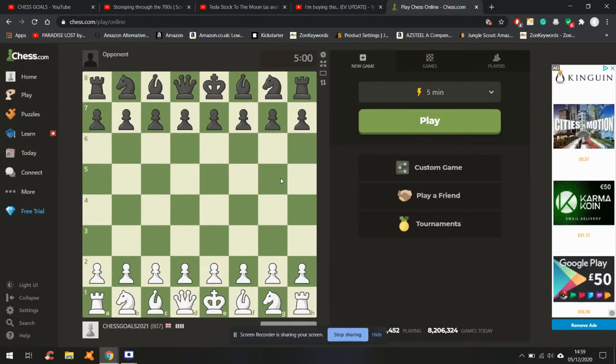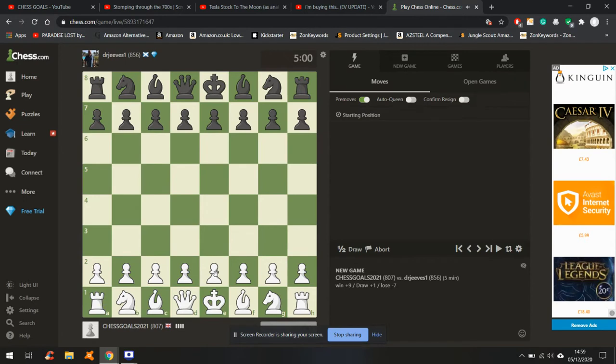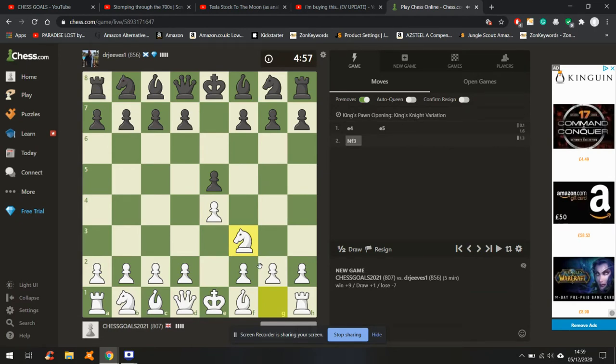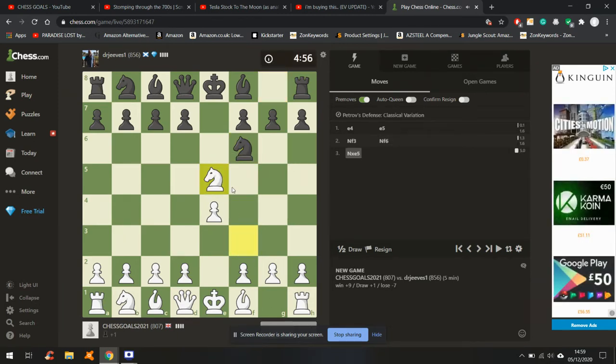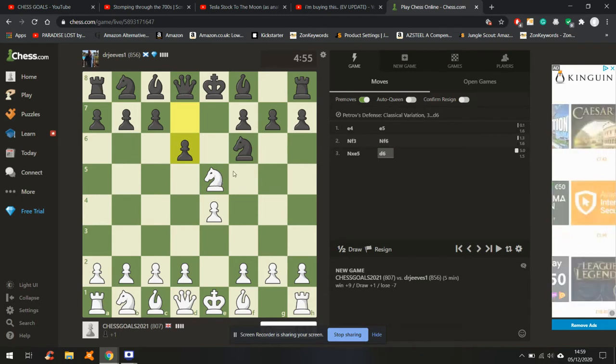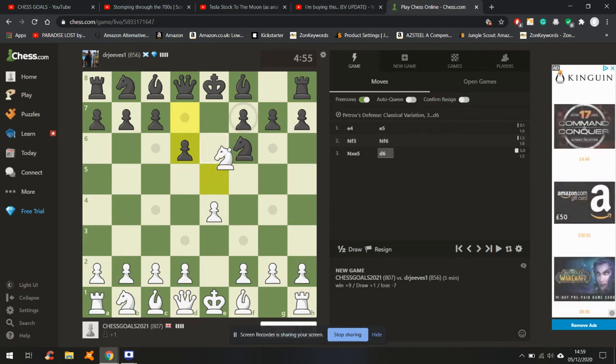Hi guys, welcome back to the rating climb. This is going to be the 800 to 850 part of the climb. We're getting some five-minute games. Hope you're all doing well. Let's try and get a nice aggressive opening here. Now this is tricky — you can go for some stuff here. I used to win a lot of games like this at these rating levels. I was hoping he'd take back, but maybe we go into some sort of gambit.